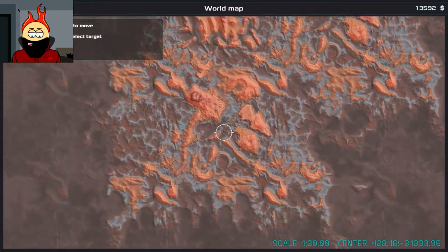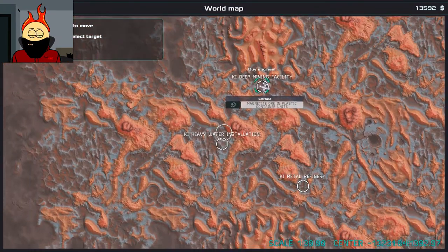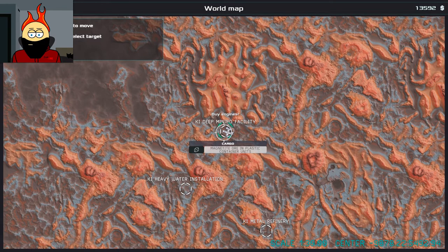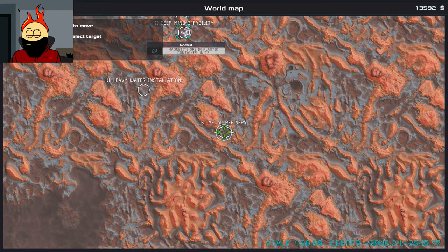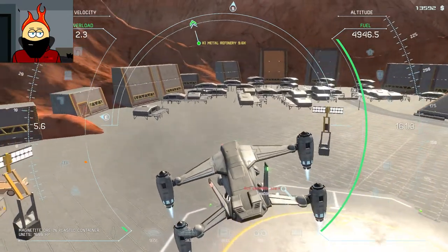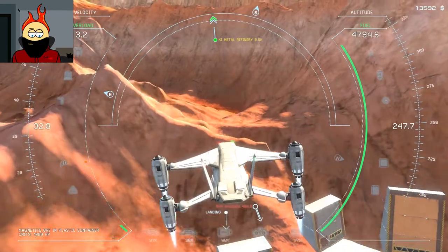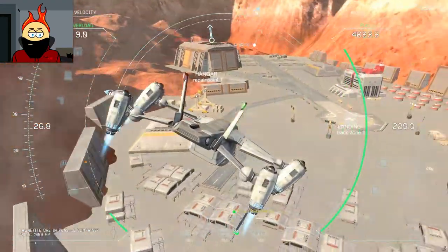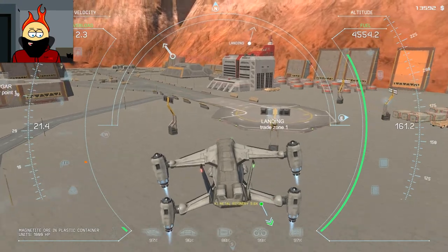Is this procedurally generated, or is it all handcrafted? I don't think it's procedurally generated per game, but I wouldn't be surprised if it was generated and then saved. Maybe metal refinery — let's just head there anyway, let's see what's going on over there. Our fuel ticks down kind of unnervingly fast. It says buy engines.